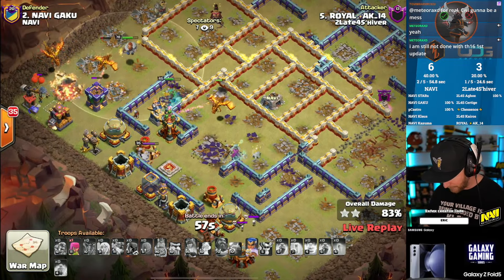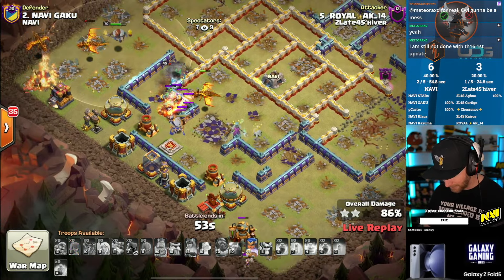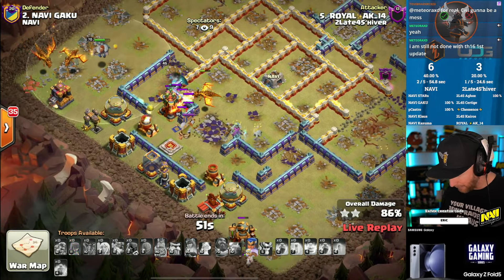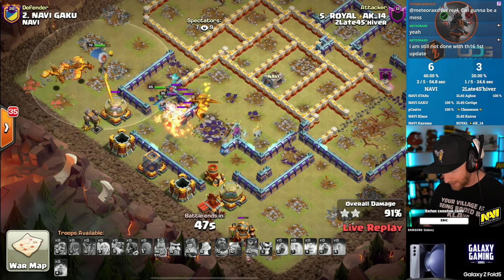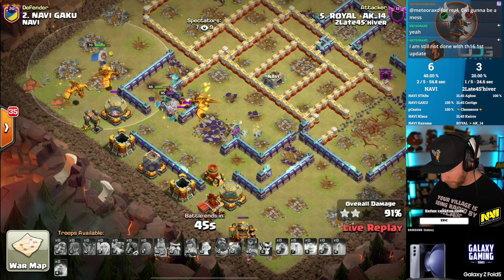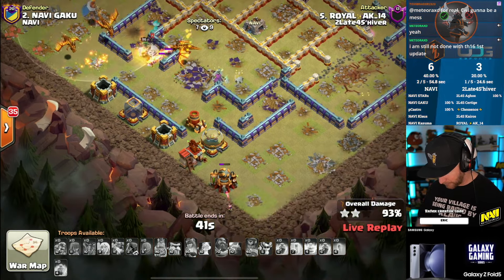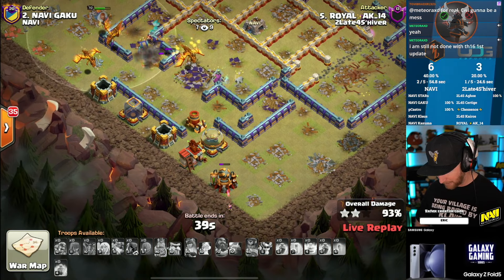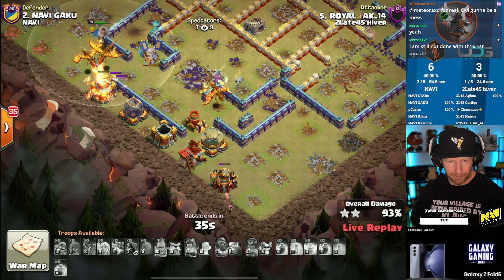The RC stayed alive, making her way past the defensive king. It cost some time to get through the last defenses, but she seems okay overall. Popping the world champion ability to clear out some backside defenses — looking pretty solid down south. The archer is chipping away, world champion does die, but the dragons will easily finish it off. It's a triple for Too Late for Shiver — they match the triples NaVi put up.